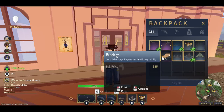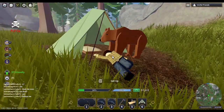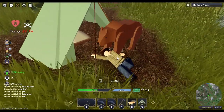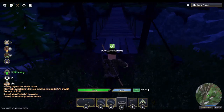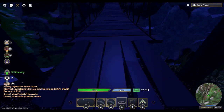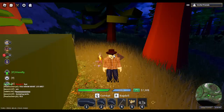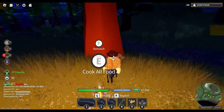Then we have bandages. These can be the turning point in a PvP fight or save your life in a pinch — quick and easy health. The campfire allows us to cook our meat, which will give it a plus $25 bonus when being sold for profit. In a pinch you can also eat the meat for quick health.